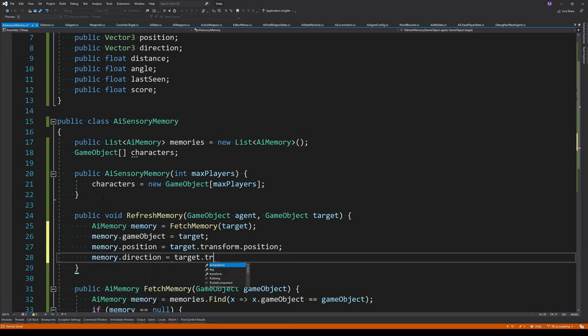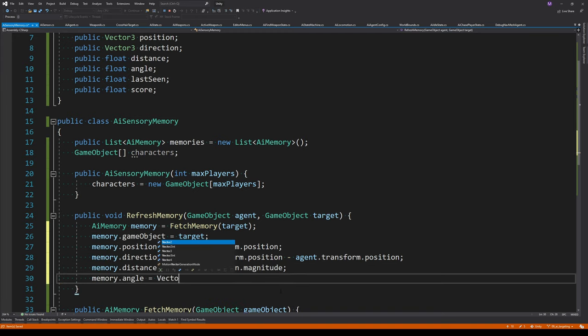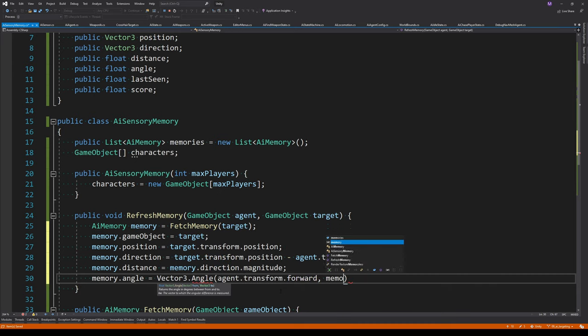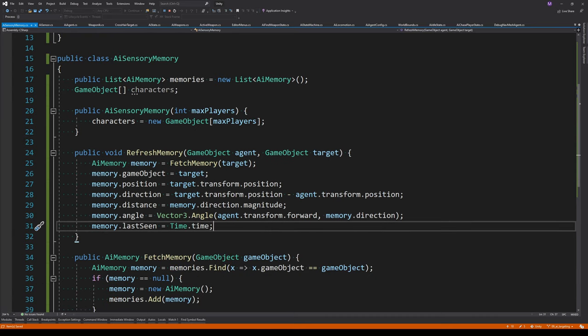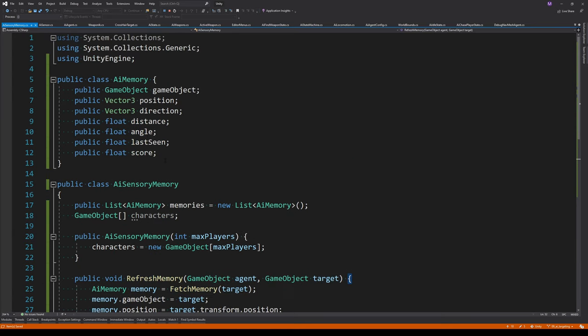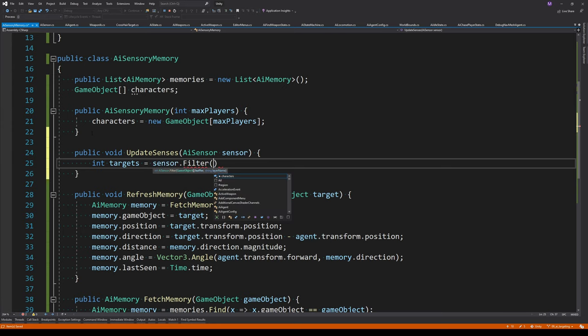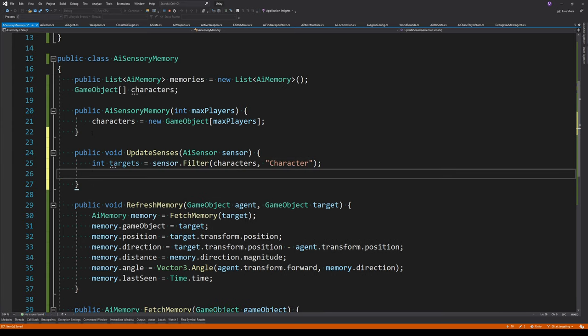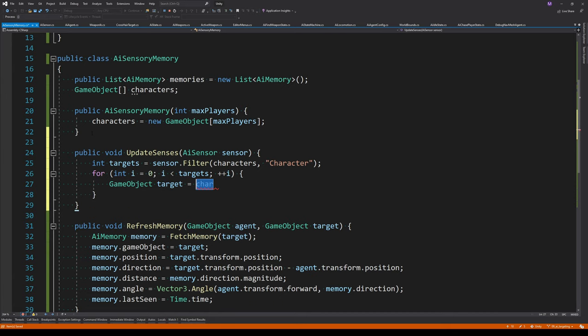The next function is RefreshMemory, which takes the agent and the target as parameters. It calls FetchMemory to ensure we have a memory for the target, then fills out all the parameters: the position (target's position), the direction relative to the agent, the distance (magnitude of the direction), the angle (measured between the agent's forward axis and the direction to the target), and the last seen time as a timestamp using Time.time.